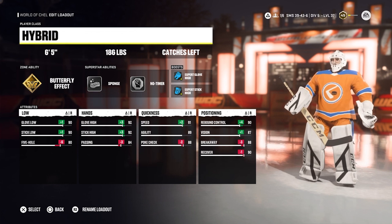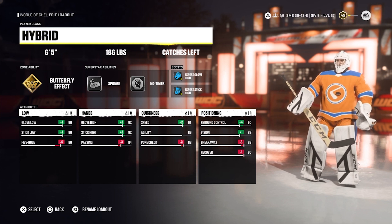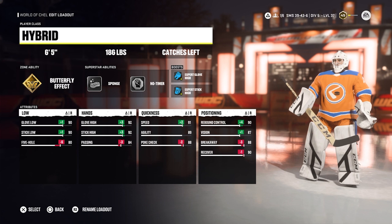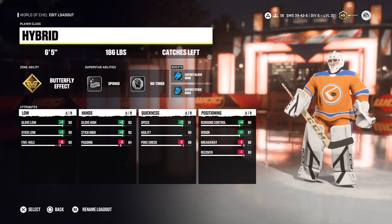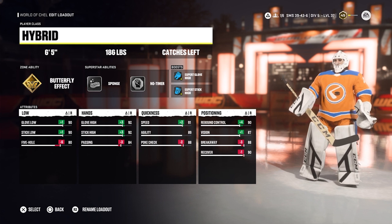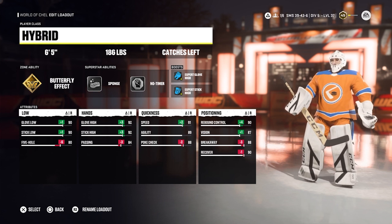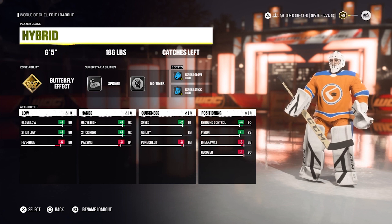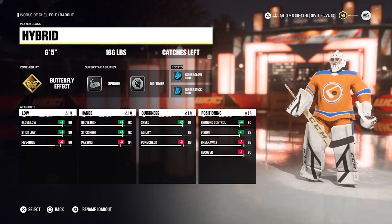Lastly, the best goalie build for this month is going to be a 6'5, 186lb hybrid with Butterfly Effect, Sponge, and No Timer. You can swap the x-factor out for Post to Post if you'd like, but I found more success with Butterfly Effect as it's great for controlling rebounds and making consistent saves. This build is amazing at saving one timers and low shots, especially with the added rebound control making it difficult for opponents to get second chances in front of the net. The only gripe I have is the poor side to side movement in the butterfly position, and the reaction time could be a lot better. Most goals I let in with this build are when the puck is at the top of the crease and people are whacking away at it, as you'll often get beat by a quick shot from point blank range. Overall, this build excels in everything else, as it's incredibly hard to get sniped if you're in the correct position.